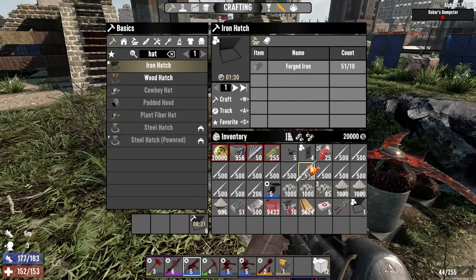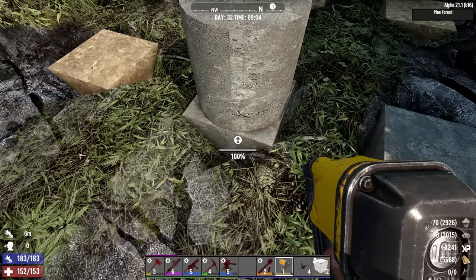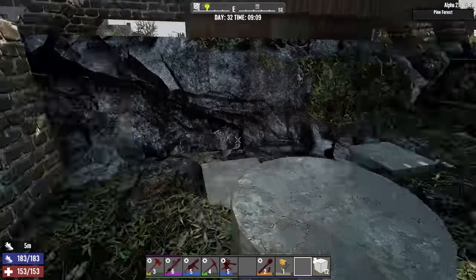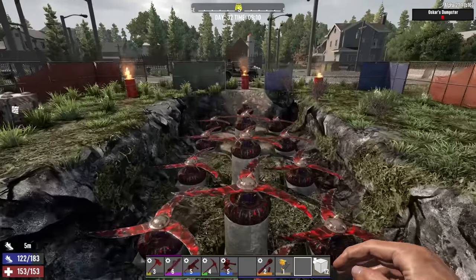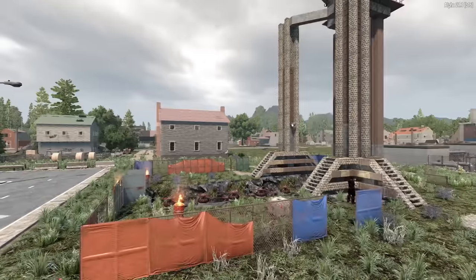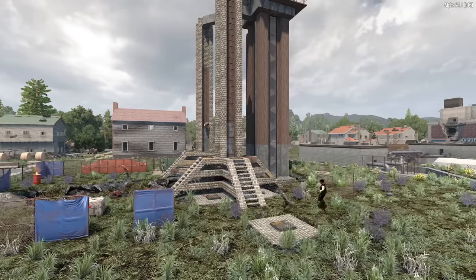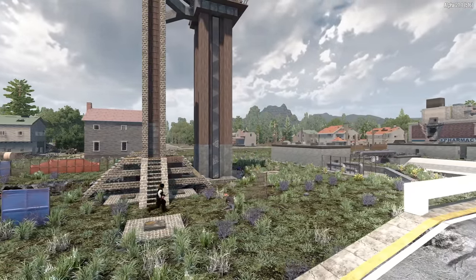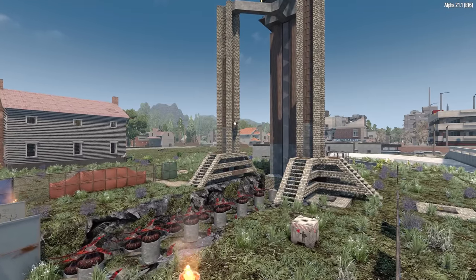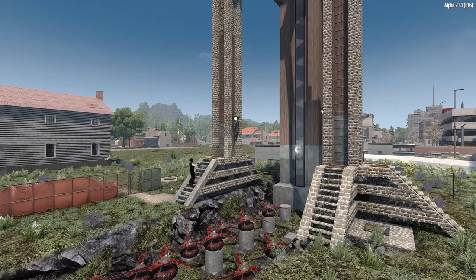Here we are. First things first, let's get the blade traps out of the inventory. Got one, two, three, four and five — which means we're in the market for another five blade traps. Then it's a learning elixir in and we'll start doing as many upgrades as we possibly can down here.